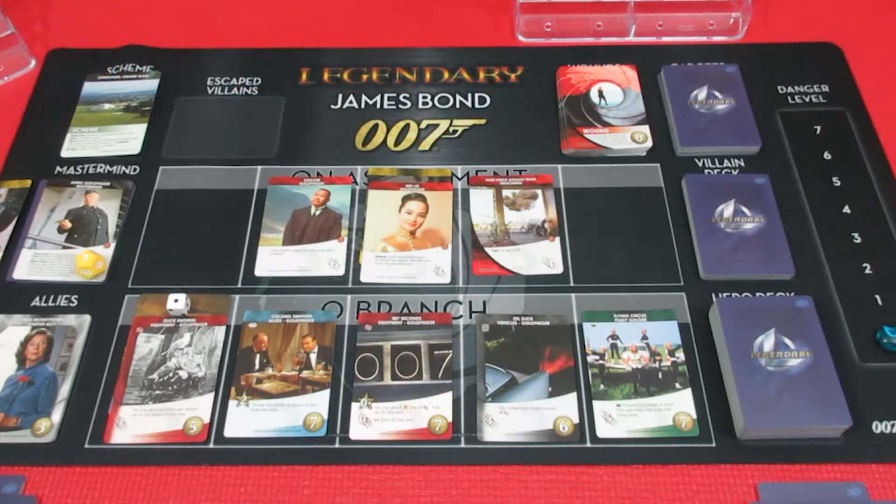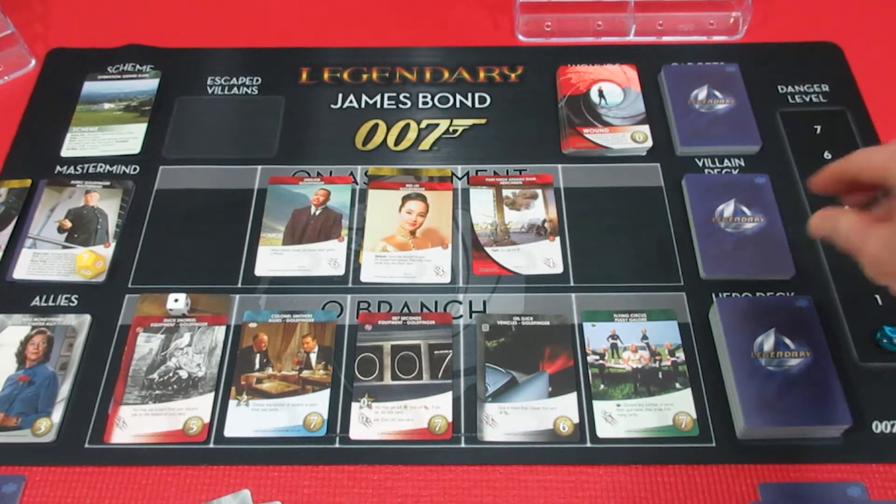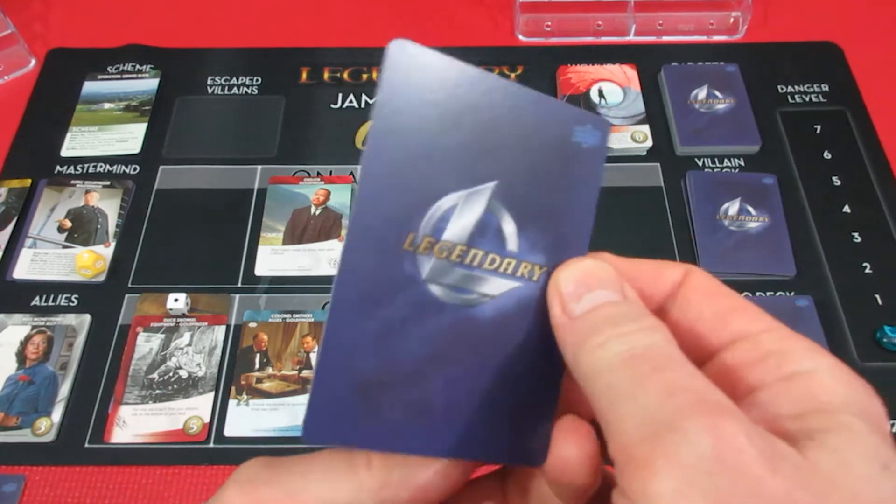Welcome back to Legendary 007. We're playing against Goldfinger and he's been hammering us big time. We're going to start off today with Sean - his hand is absolute garbage. We do have to pull a villain deck card first, which is always a delight.